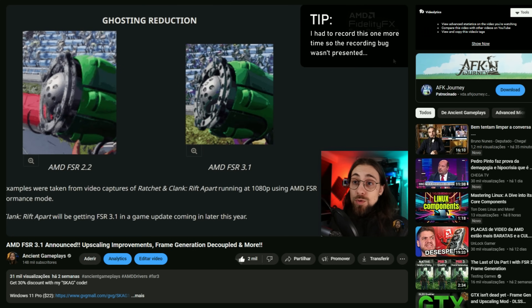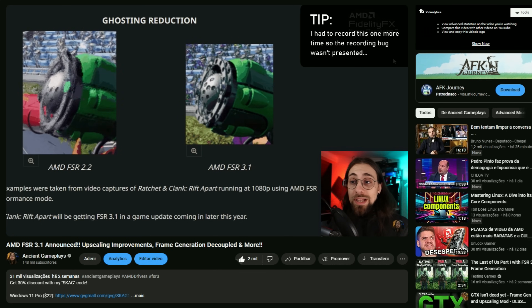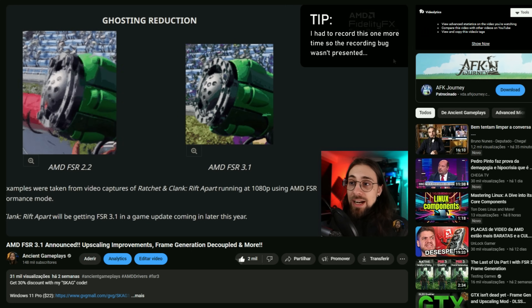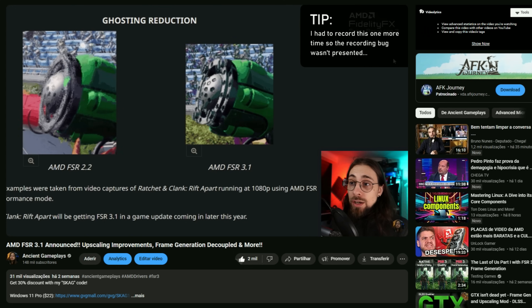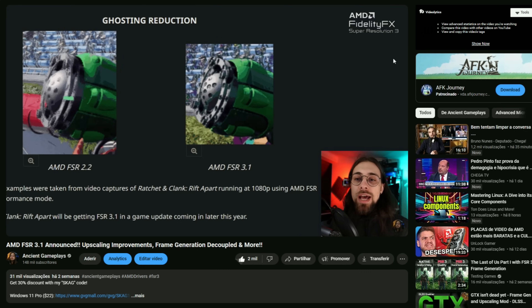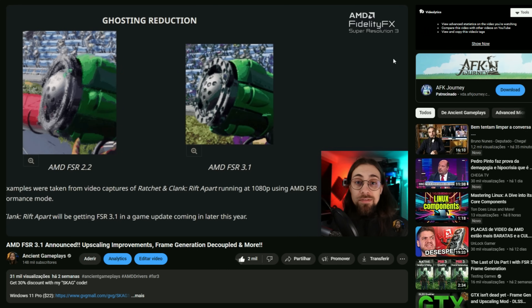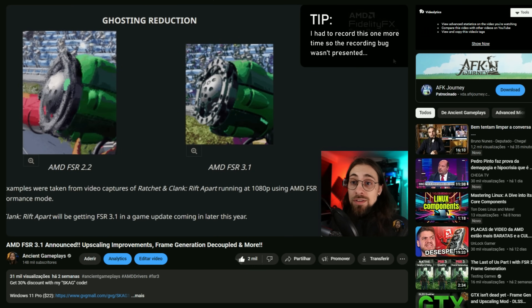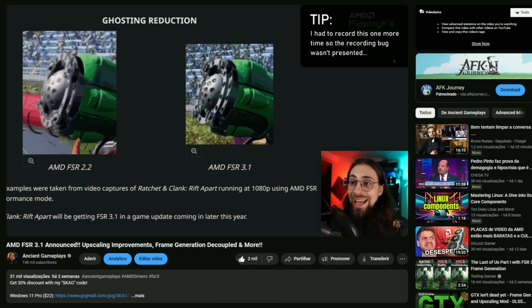Recently we had FSR 3.1 announced, which according to AMD — where they showed it in Ratchet and Clank — was way better than FSR 2.2 presented in that game. That's the latest version of AMD's upscaling technique we have now. Even at 1080p performance mode, which is usually where FSR loses the most compared to DLSS, upscaling from 540p, the difference in ghosting, image quality, and image stability — meaning less shimmering — was just insane.